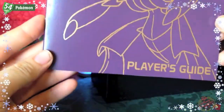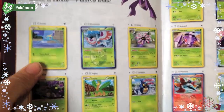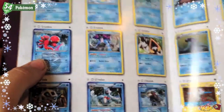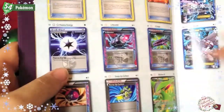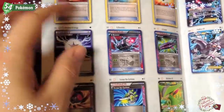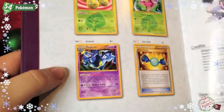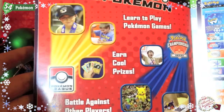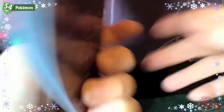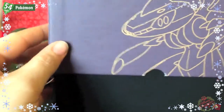This is the player's guide — it talks about what they believe are the top cards, some of the EXes, and then you have your checklist which shows every card in the set so you can check it off. It's a guide so you can quickly look cards up if you're deck-building rather than looking through your folders. It's also got some ads for Pokemon TV and Play Pokemon league.